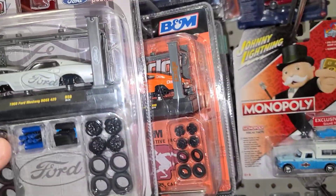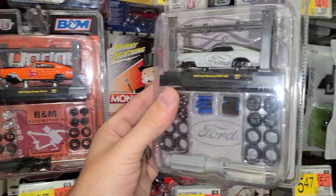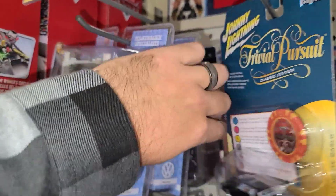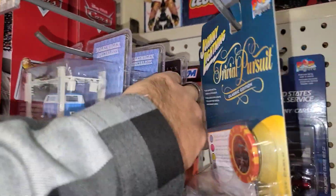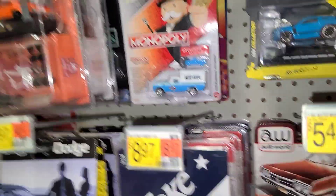There's the Mustang Boss - there's one more paper carded, the Volkswagen van and that cool Gasser back there. Look at the tires and rims on this thing - look at how much bigger they are than on that Gasser. I would love to put one together just to see what it looks like. No gold - let me put that back.